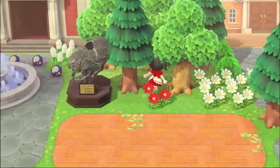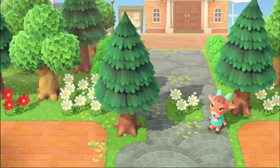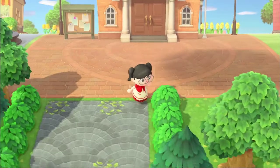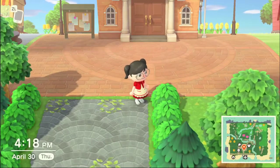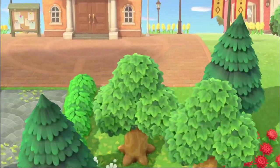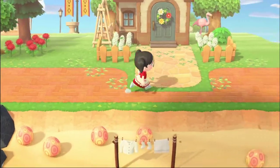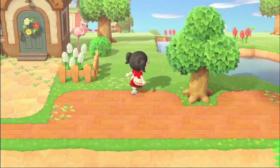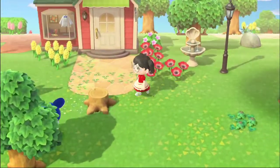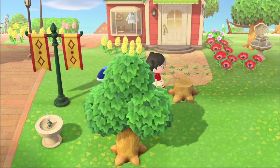So I left it very wild here. I mixed the cedar trees with the regular trees and I put the hedges here — non-flowering hedges. When Leif came I went crazy and bought a whole bunch, and I still gotta buy more. I've got trees all over the place. There's my Able Sisters shop. This is the only tree stump I have, and I made it that way on purpose because I want to be able to easily catch stump bugs.